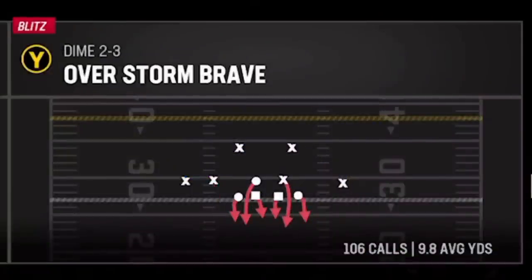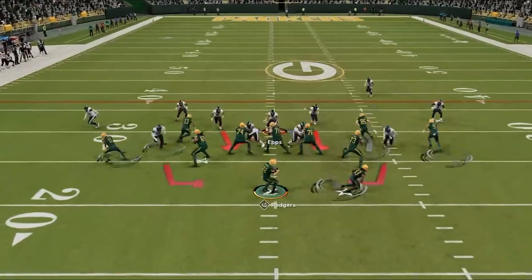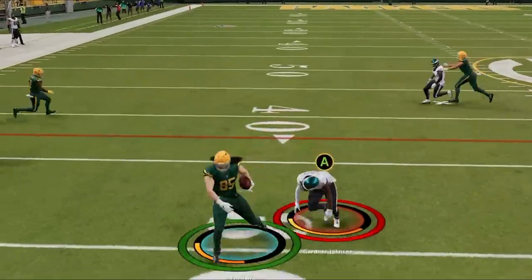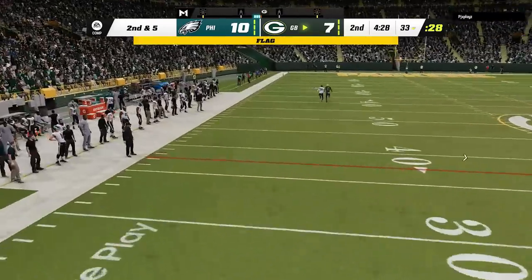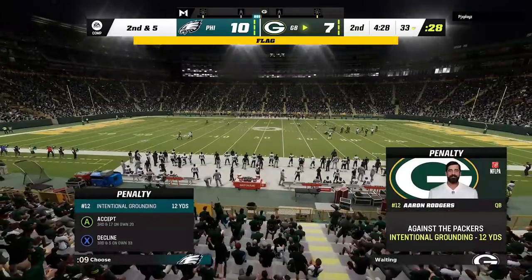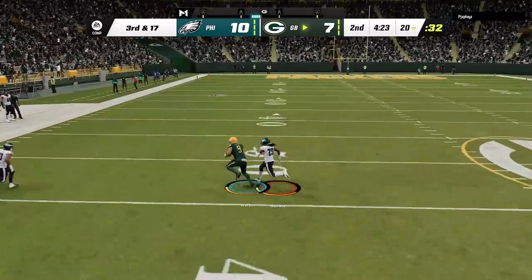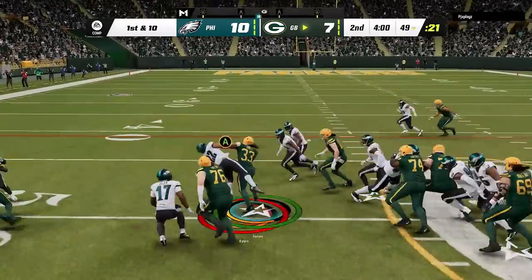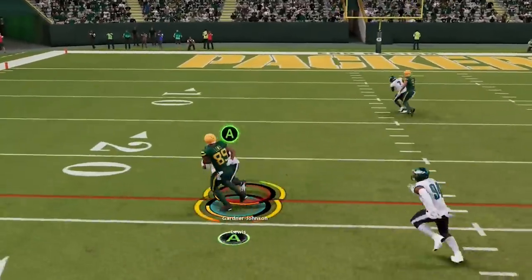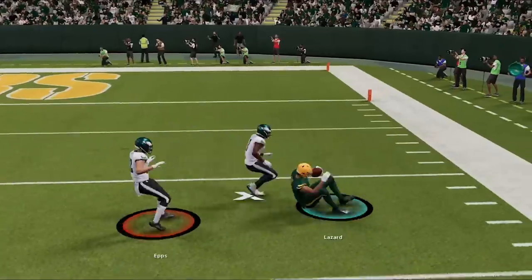Back on defense I choose the overstorm brave and start using a setup from a previous video that is way different than the normal meta setup — link in the description. Robert Tonyan is playing like he has superstar abilities or something. On the next play the blitz gets through forcing Rodgers to throw it away from inside the pocket resulting in an intentional grounding penalty that you rarely see. On third and 17 though, he runs that exact same play and picks up the first down on a slant with ease. He also runs hurry up the entire game, hurrying me up and hitting me with an inside zone once again. We stay with the pressure and he stays with the drags. Then on fourth and inches, the pressure is right in his face but this is Aaron Rodgers and he gets the ball out in time for the first down.